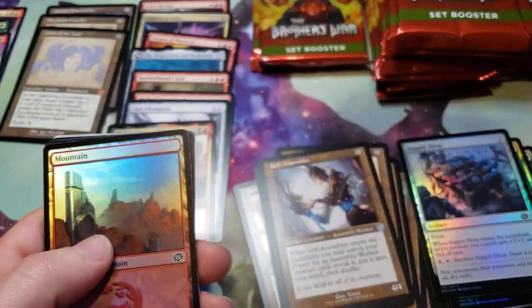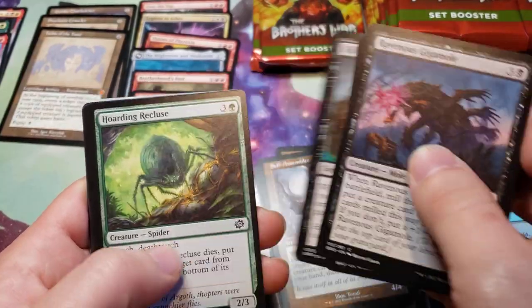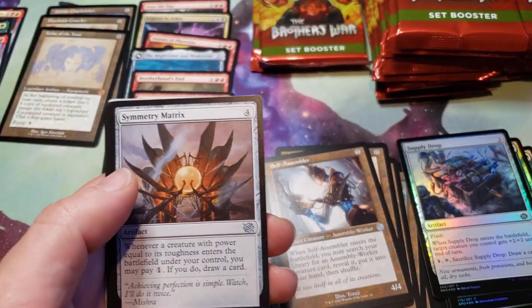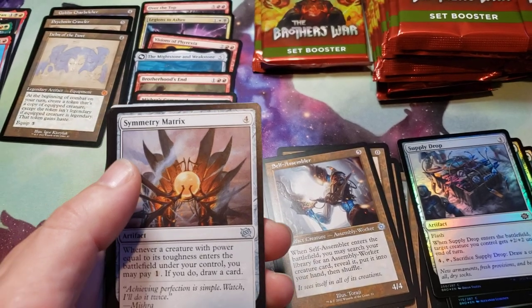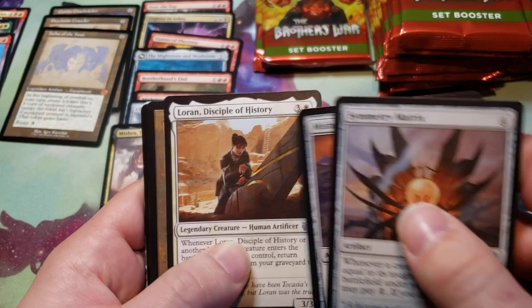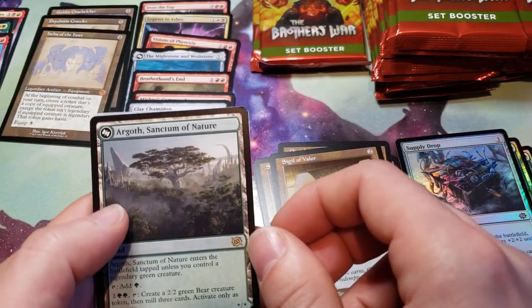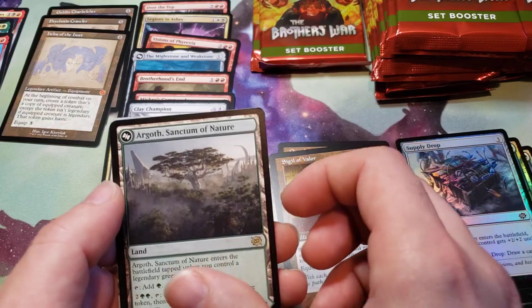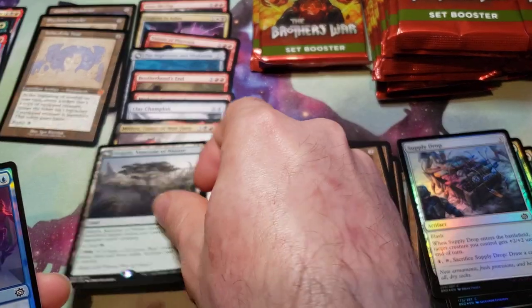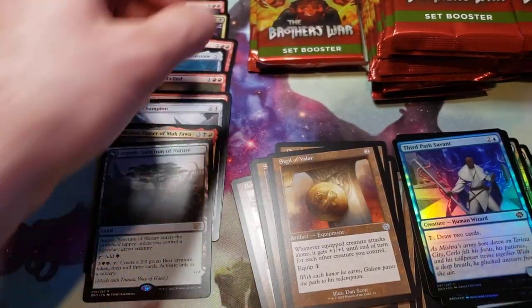Something engine — Foundry Inspector. Foil Mountain. And Sigil of Valor, an Argoth Symptom of Nature — which is the flip. So we're going to the Third Path foil, and a Placeholder card.